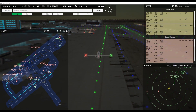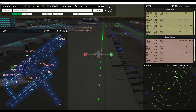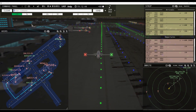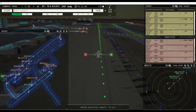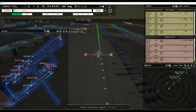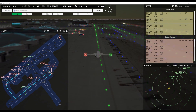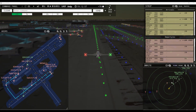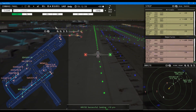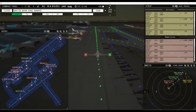Endeavor 5372, request pushback. Southwest 3531, request taxi runway 23L. We do have some issues with arrivals — they're all coming in pretty tight at the moment. Tower, Southwest 1128, runway 23L — I may just push this one across. Southwest 1128, enter final runway 23L. That'll give us a gap there.